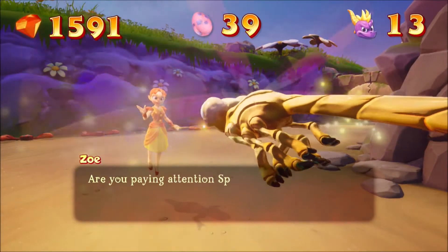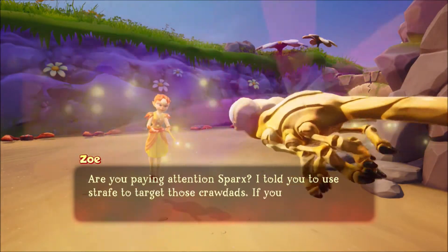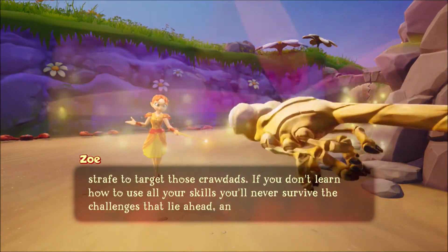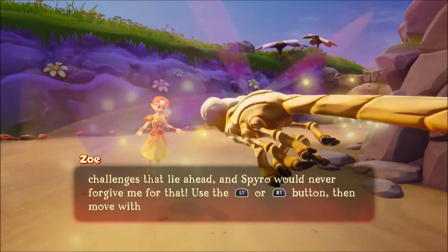Are you paying attention, Sparks? I told you to use strafe to target those crawdads. If you don't learn how to use all your skills, you'll never survive the challenges that lie ahead. And Spyro would never forgive me for that. Use the roll left or roll right button, then move with the left stick.